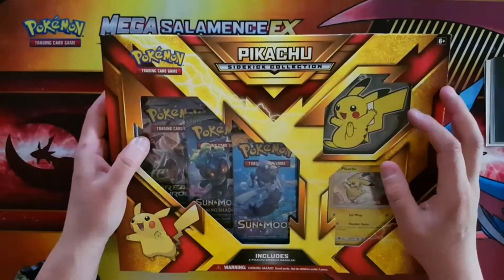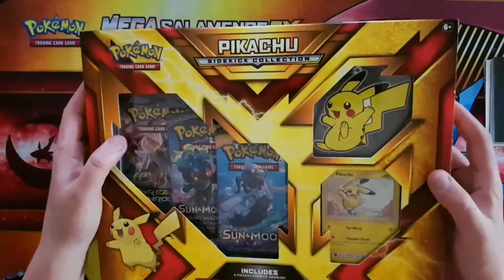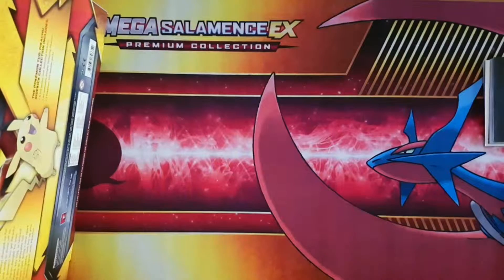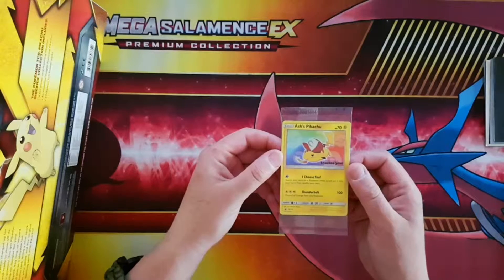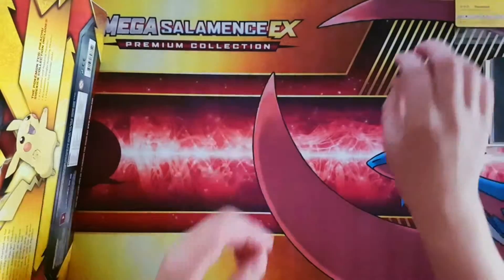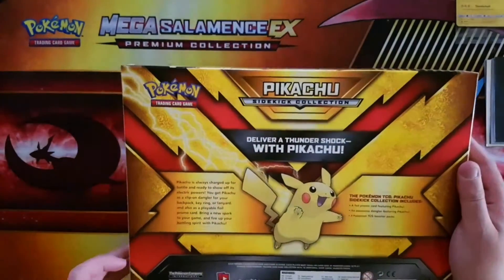Inside we have a Pikachu pin, a metal Pikachu key ring, and a promo card. The back delivers a Thunder Shot with Pikachu. I went to the Pokemon movie on the weekend — and this is actually the promo card of Ash's Pikachu, so I thought it'd be fitting to show you guys that when opening this box. Let's get into the opening.